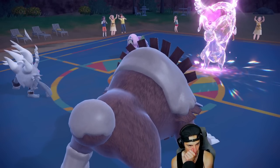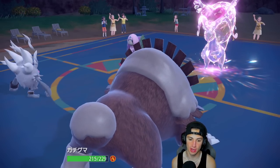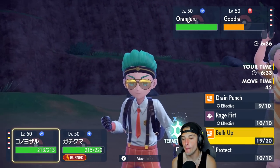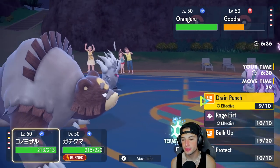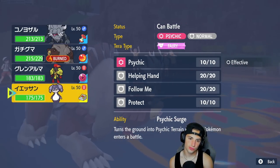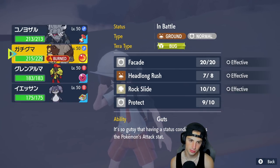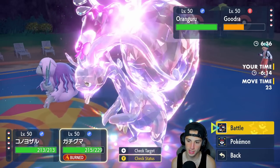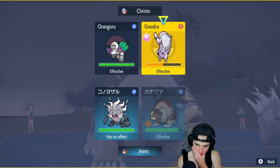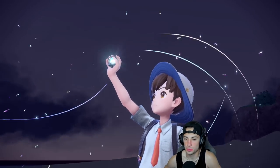Do I Bulk Up again? I could — or I have to swap Ursaluna to save it for later, could go into Indeedee. I'm going to go for a stat boost. I'm going to Tera into Bug and look for a Facade to pick up the KO — I need to get rid of Gorilla. We're going for the Bug Tera — we can't be Normal typing, it's just going to KO. We need to switch but we need to get off the turn here.